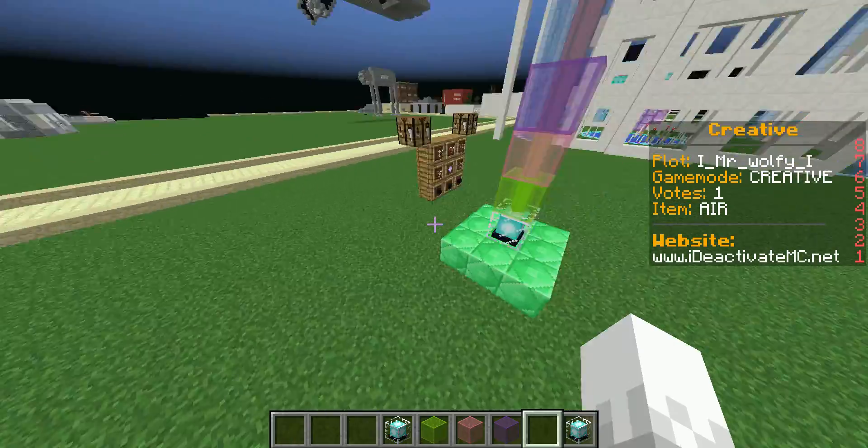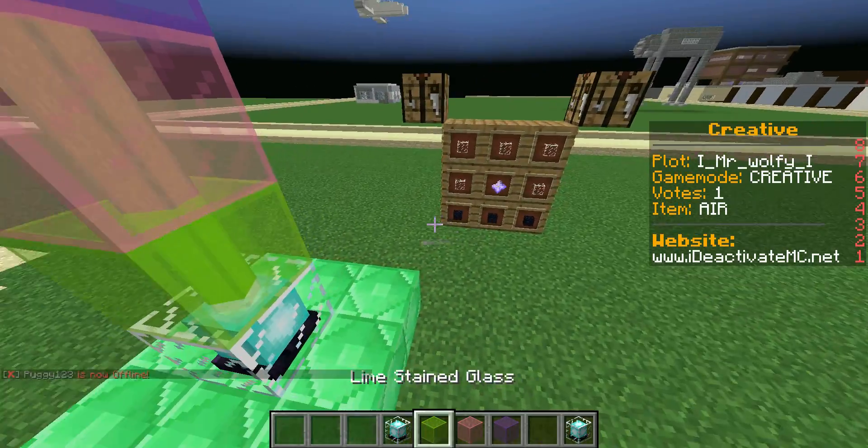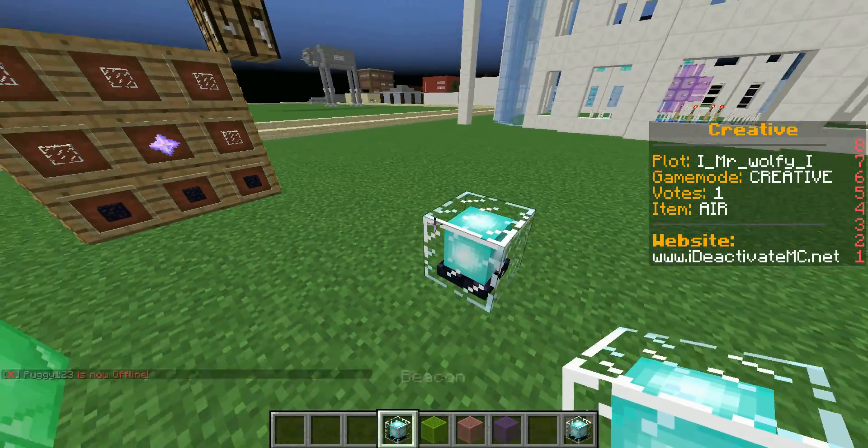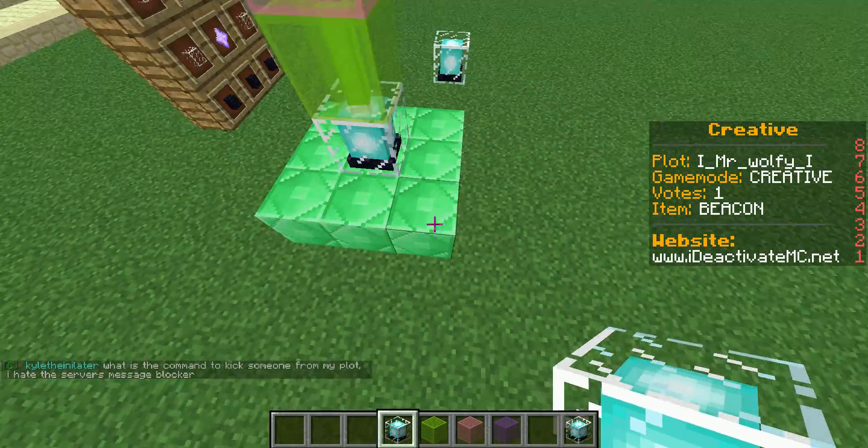Sorry about the lagging in the game, I don't know why it just started lagging. But once you've made your Beacon you can just place it. But if you want a beacon beam to come out of it, you have to place it on any structure, like that.